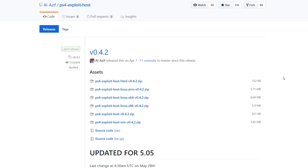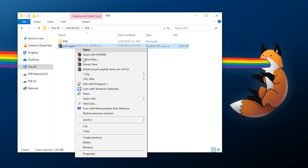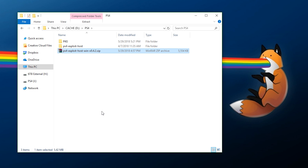The next thing you need to download is PS4 Exploit Host by Al-Azif. Go to the link in the description and download the latest release. If you're on Windows, download the win version — for example, ps4-exploit-host-win-042. This will probably be updated so it may be 043 or 050, but always get the win version. Extract it. Your antivirus might flag it because it's hosting a web server on your computer, but just whitelist it — it's trustworthy.